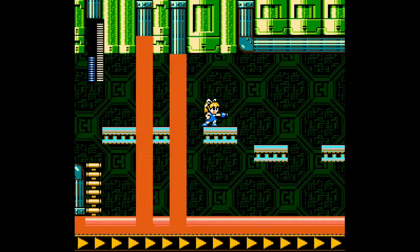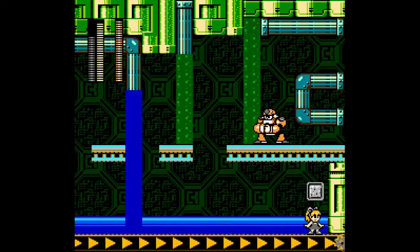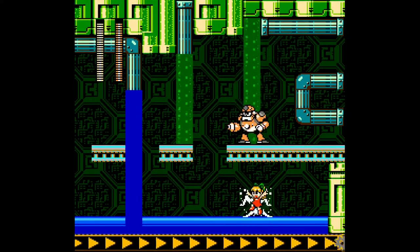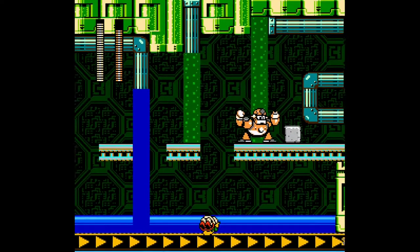Now we have brown stinkwater — let's not have that. This boss can be totally cheesed if you just do this, so let's not do that.